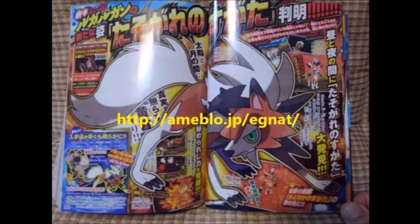According to the scans, Dusk Form Lycanroc will have the moves Accel Rock and Counter, along with the ability Tough Claws. If you guys remember, Tough Claws is an ability we got back in Generation 6 with Mega Aerodactyl, Mega Charizard X, Binacle, and Barbaracle, and was reintroduced in Omega Ruby and Alpha Sapphire with Mega Metagross having it as well.